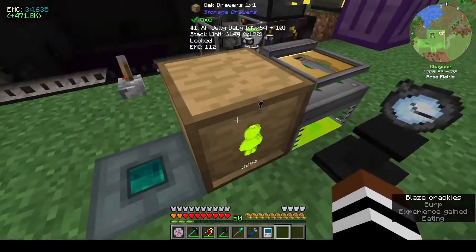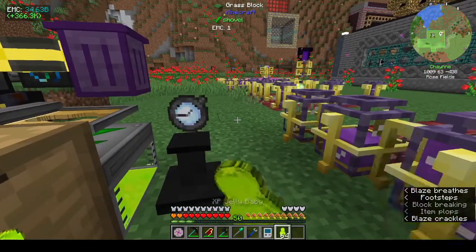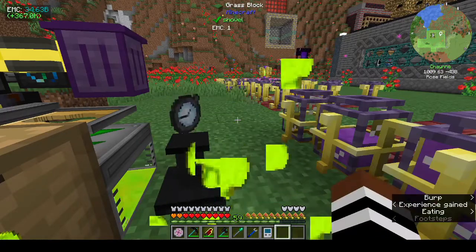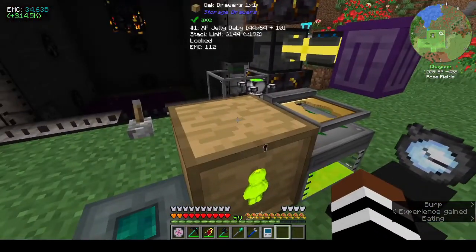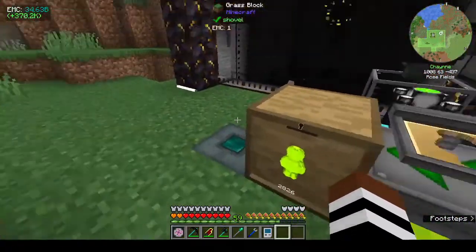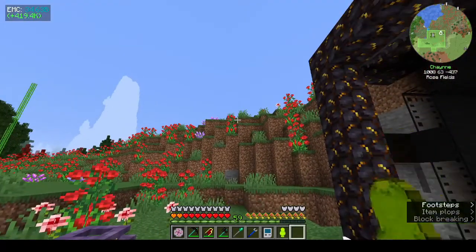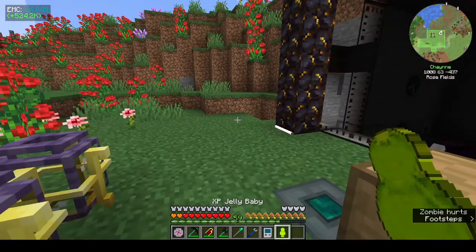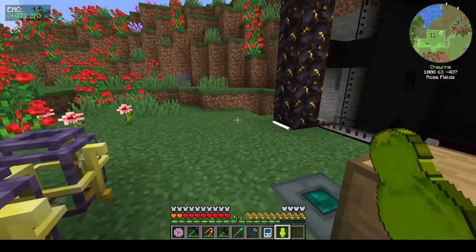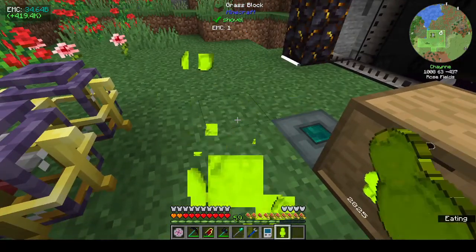It turns them into jelly babies and then you can eat the jelly babies to get XP. You see mine went up just slightly, and if you get a stack you can shift click and eat a whole stack of jelly babies. I think they're quite wonderful - they're pretty cool. Look at them, how can you not like jelly babies? Everybody loves a jelly baby.